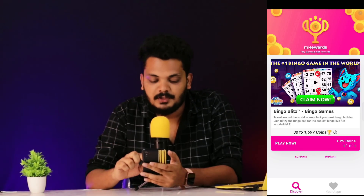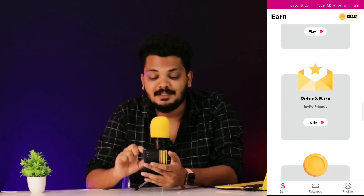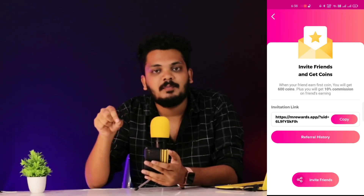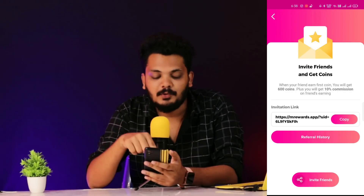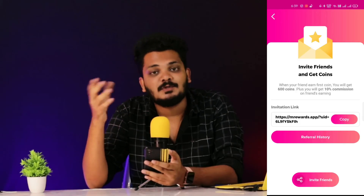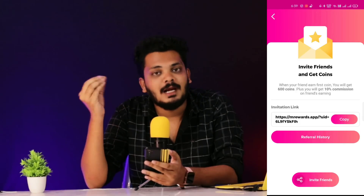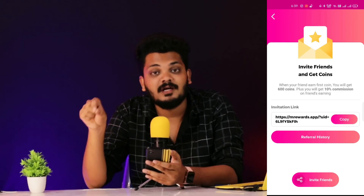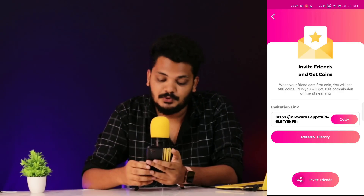Next is the Referral option. You can earn a referral by referring your friend — they download the app and you earn 1 rupee. You can earn 1000 coins, and 1000 coins equals 10 rupees. If you earn in the lifetime, you can earn a 10% commission. That's perfect — you can earn a referral.